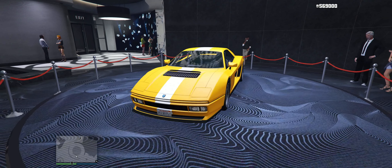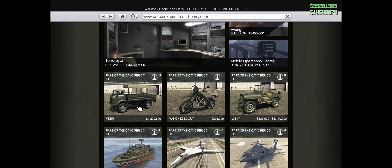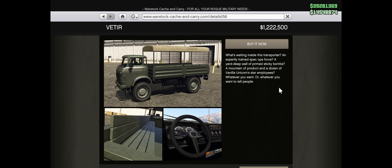On the Lucky Wheel we do have the Cheetah Classic and it is in the Sports Classic class — I love that matte yellow on this car. Now this week we do have the new vehicle and it is none other than the V-tier. I'm not sure how to say that but it does come in at 1.2 million dollars, and you can fit 10 people inside of this, which is actually really cool.